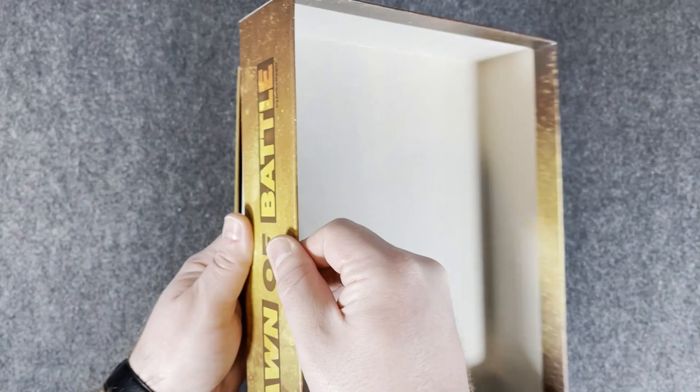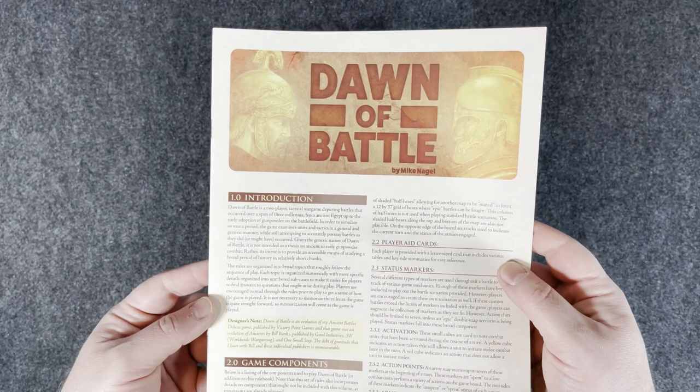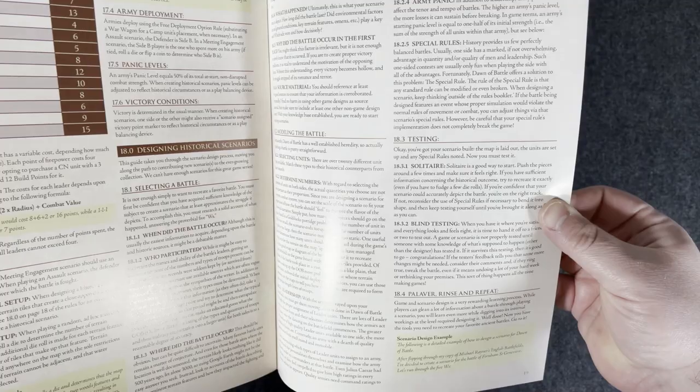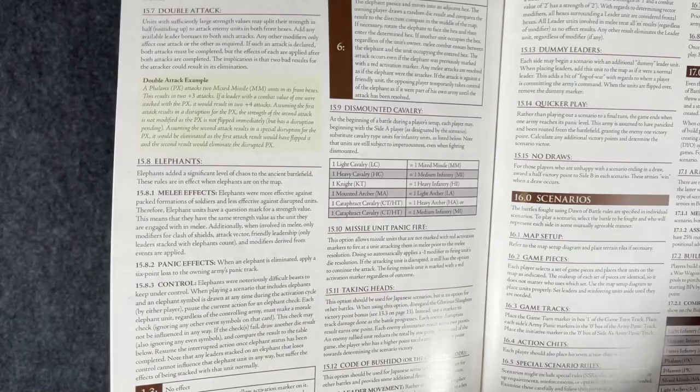Dawn of Battle — nice, thick, heavy box. Of course with Worthington, the quality at this point you're going to expect the best. Rulebook on top — you can already see it's going to be in color. Not a long rulebook; it's 20 pages total. It looks like there's design notes or designing historical scenarios. Maybe the actual rules section is for your own scenarios — looks like maybe 16 or so pages for the regular rules.